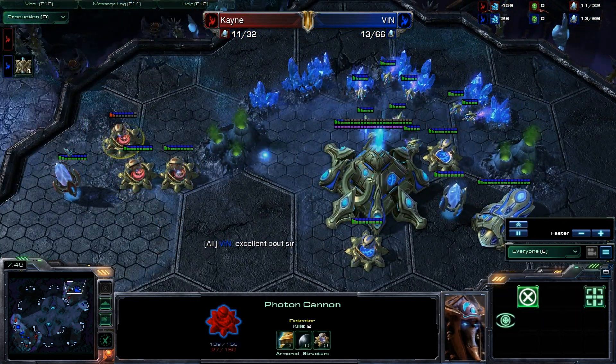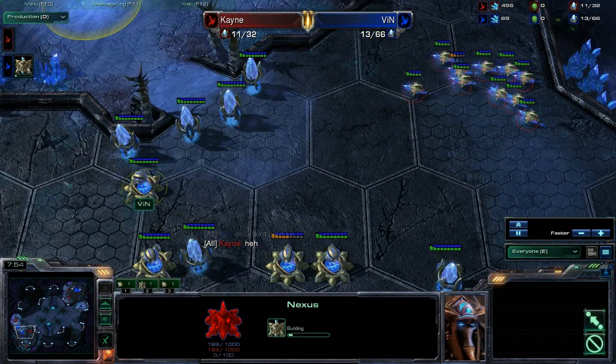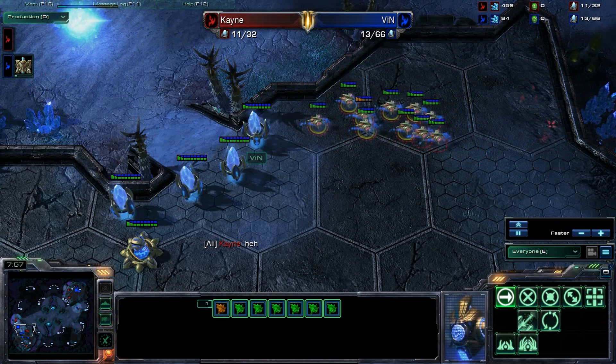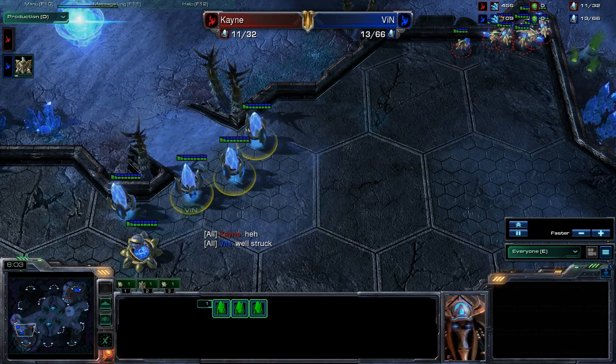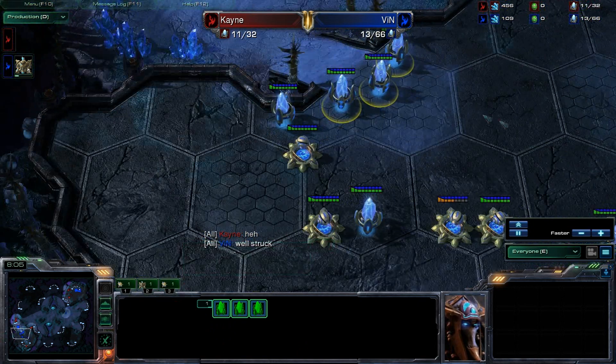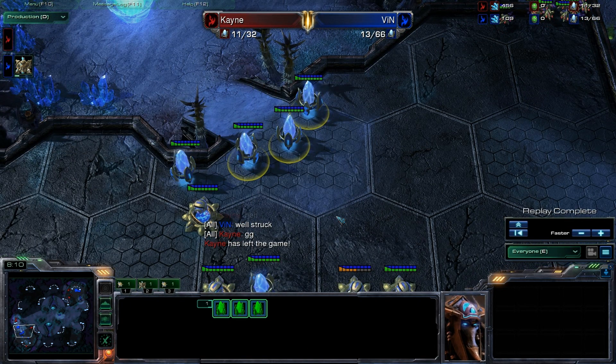Saying excellent bouts. I love that amount of BM. And there's the Nexus going down for Kane. He's going to try to make a run for the border, but he sees those three pylons there and it's like, it's over. Vin is way too good at cannon rushing. I can see why he's in Masters League now. That's really awesome.